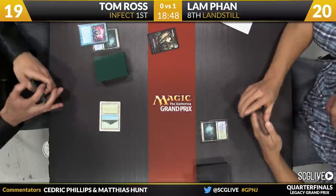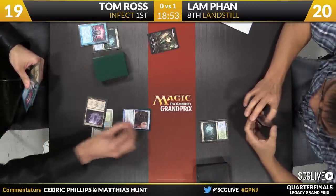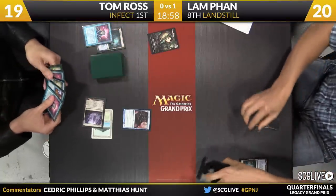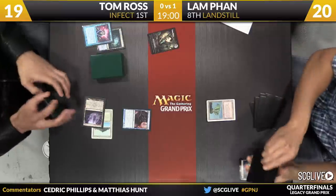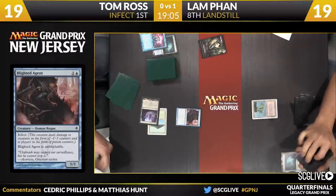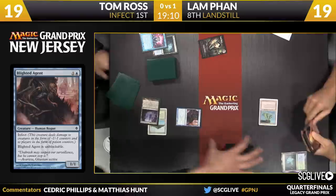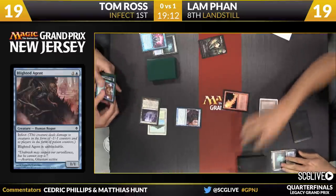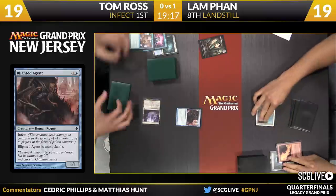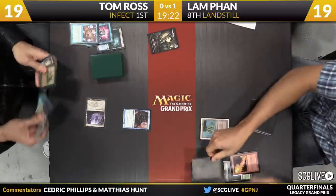If you look at Lam Fan's hand, it's a sea of red cards — looks like a pair of Pyroclasms, some number of Lightning Bolts and or Sudden Shocks. There are at least two Pyroclasms over there, which is just horrifying. So Blighted Agent gets to start on Tom Ross's board — don't know how long it's going to be there. If you're Fan, you have to make these cards line up. You can Pyroclasm away a Blighted Agent, you can Sudden Shock an Ink Moth. You can also just Red Blast the Blighted Agent — it was an attempt but it got Dazed.